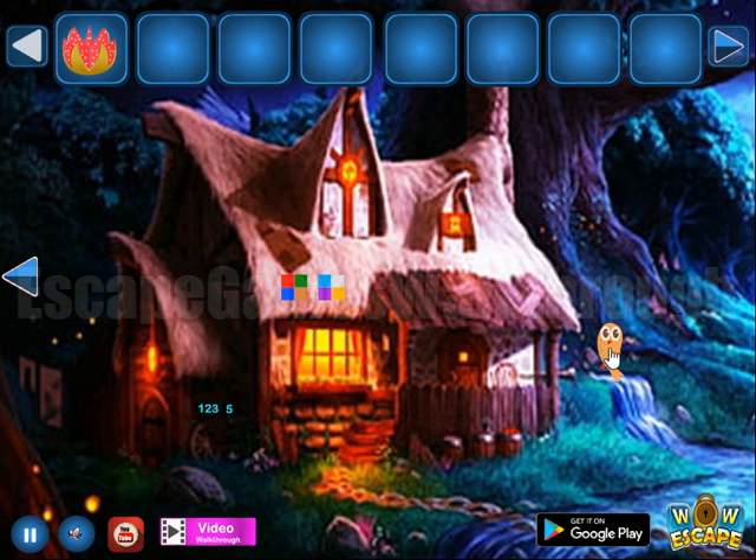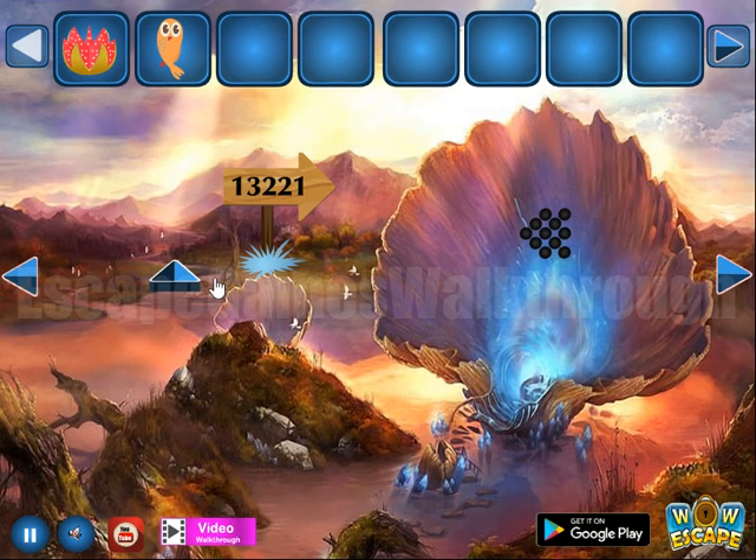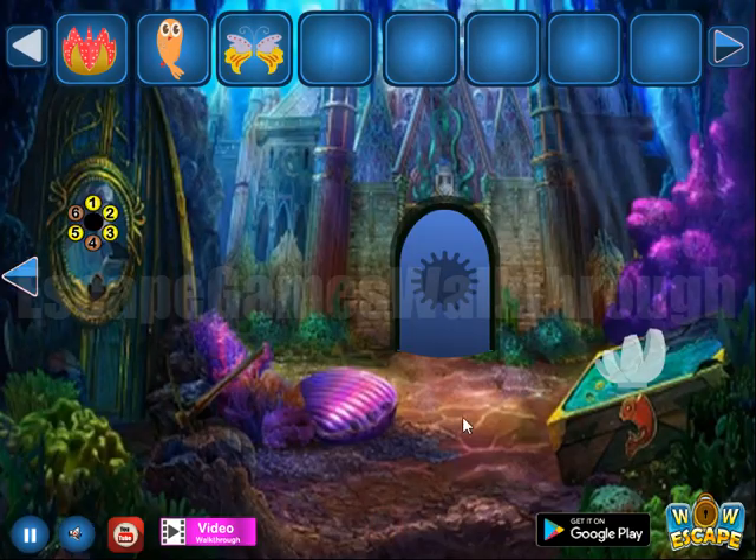The first hint shows highlighted digits 1, 2, 3, and 5. So we need to highlight the same digits here: 1, 2, 3, 5. And we've got a butterfly.